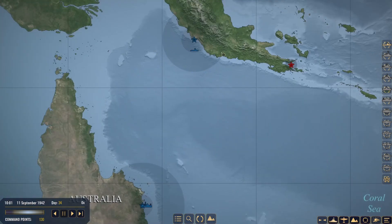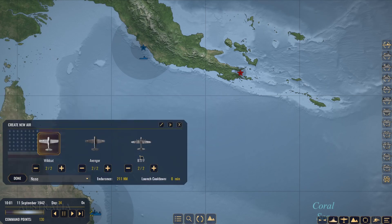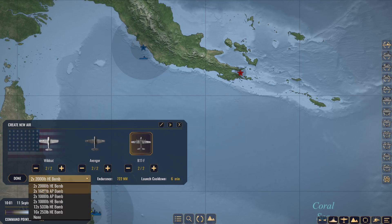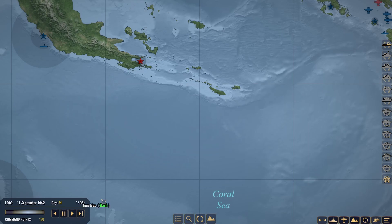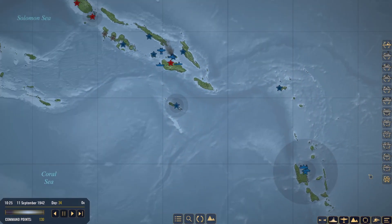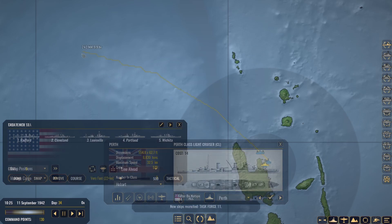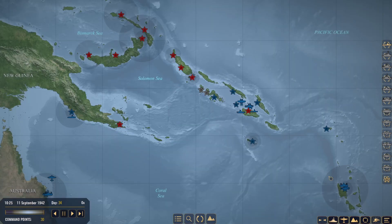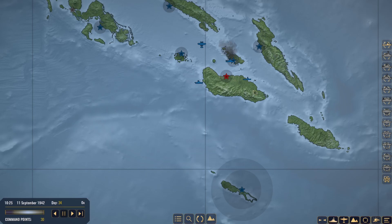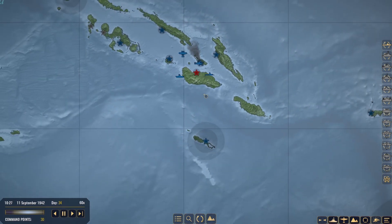How is everything else looking? Cooktown — troops 500, supplies 1,000. B-17s with AP bombs — let's do a quick scouting mission along the coast. We have 130 command points. We need a new task force to come out and help. We've got our new task force built and ready to rock — coming up to Guadalcanal. We'll probably retreat Task Force 1 once the new task force arrives, let them repair, get the command points back, and bring them back out.